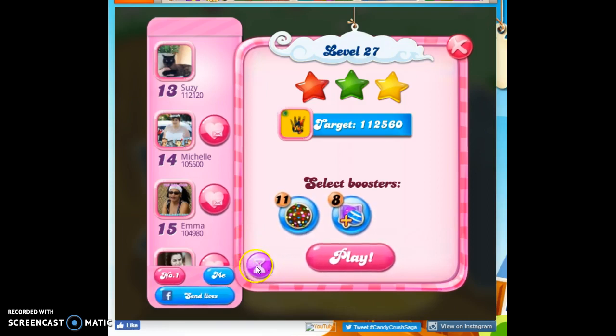Remember, with timed levels, what we want to do is make as many specials as we can, especially color bombs that we match with regular candies, not with specials, and as many cascades as we can. We want to create cascades where we make a move that sets off other moves, because then we can get plus fives to add more time back to our time clock.